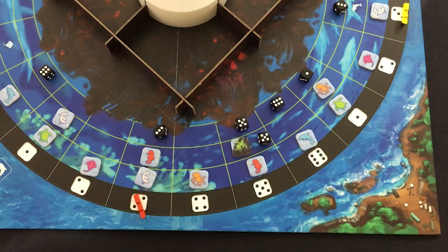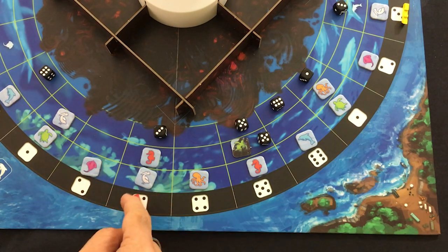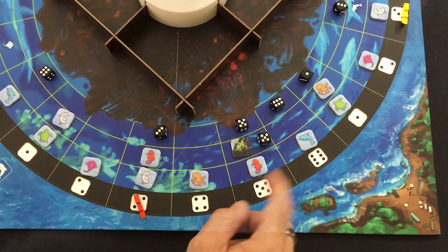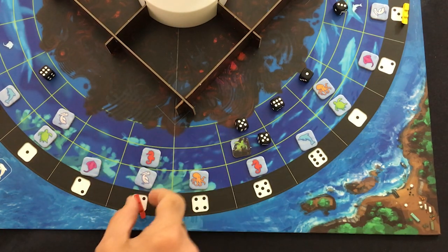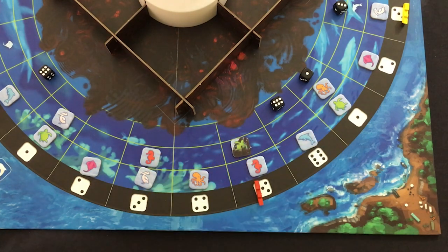We need to save three contaminated animals to win the game — that's our third victory condition. Red could go to push that oil back for one, then use three more actions to get rid of both dice, though not save the turtle. He doesn't want a third die there increasing the spillout value, so he clears the area instead. Unless two dice come here, the turtle won't go anywhere — we can save him later, hopefully.